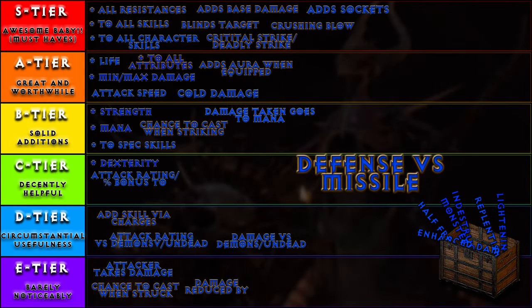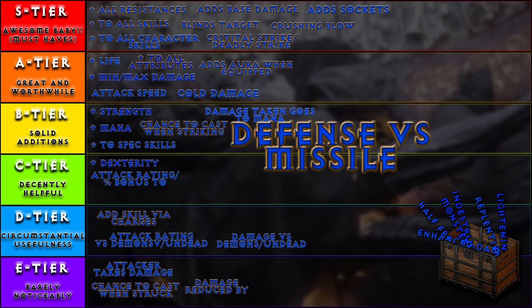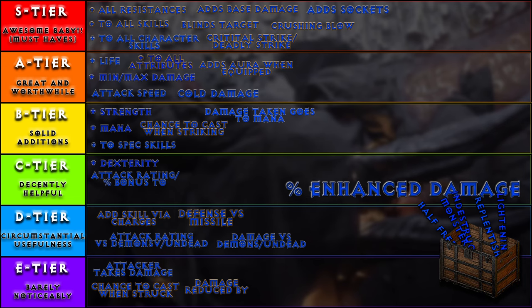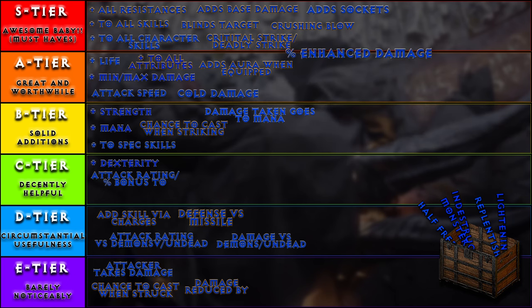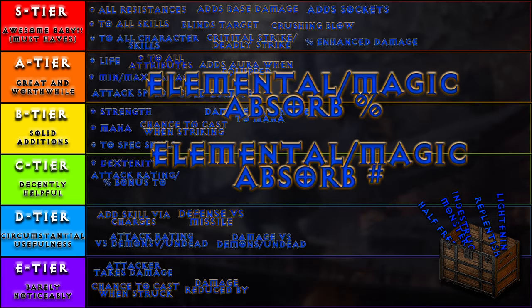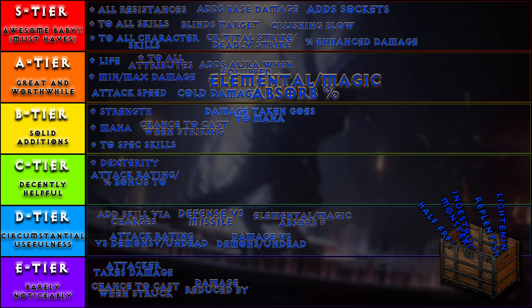Defense versus missile: the number ranges for this are quite wide, from like 30 to several hundred. Granted, missiles are not found everywhere, but versing mass missile as a melee can actually be quite dangerous. So it'll stay out of E and go to circumstantially helpful — D tier. Percent enhanced damage: the entire point of a melee swinger doing damage is to do more damage, so there's nothing more to be said. S tier. Elemental magic absorb: absorbing and healing for said amount is absolutely dependent on flat number or percentages. Being you actually heal, flat numbers will make it to D tier, but percentages will get tossed all the way up to A tier.